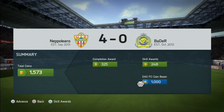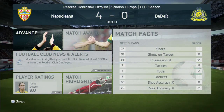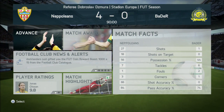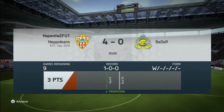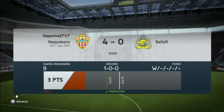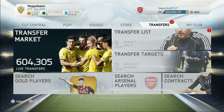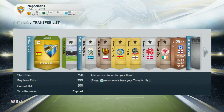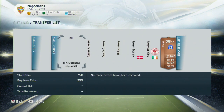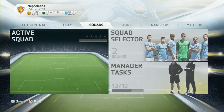We're still picking up those EASFC coin boosts, which is fantastic. This is our seventh game now, so we've got a bonus 7,000 coins so far and we're going up the divisions. That gives us another manager task and leaves us just one manager task away from completing. We're going to go into the transfer list because we sold a couple of items - we sold the Malaga badge and the stadium, getting 400 coins off that free pack from the tournament along with the 500 coin bonus.